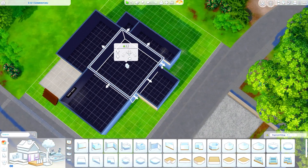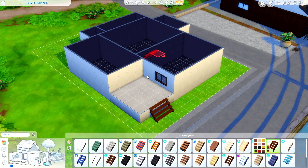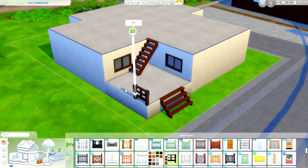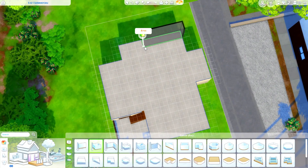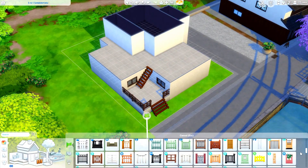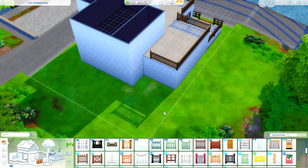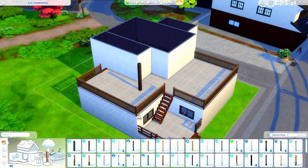I just wanted to share this build I'm doing in Mount Comorebi. This is actually part of my save file, and I really wanted to build something like this. Since we got the For Rent expansion pack, I really wanted to have a rental place in here. I decided to build this and it's actually for one of the families that already live in Mount Comorebi — the Nishidake family. I'm sorry if I'm butchering the name; I don't speak Japanese properly.